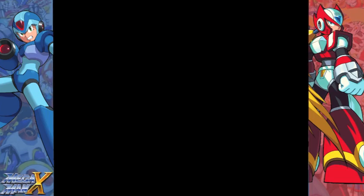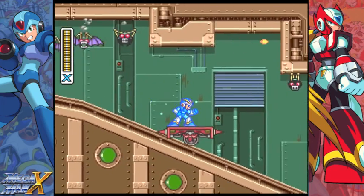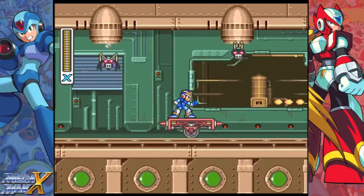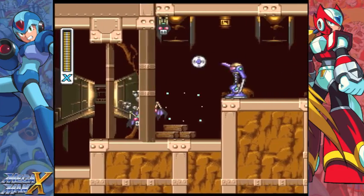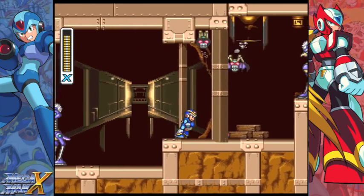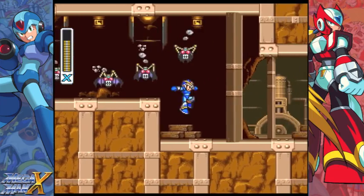That's what I was trying to tell you before you killed yourself. Those are insta-kill, ladies and gentlemen. They can be destroyed using the Storm Tornado or supercharged X-Buster. For the first time you encounter one, you want to just run ahead of it. Jump down and run, and I'd recommend dash jumping.